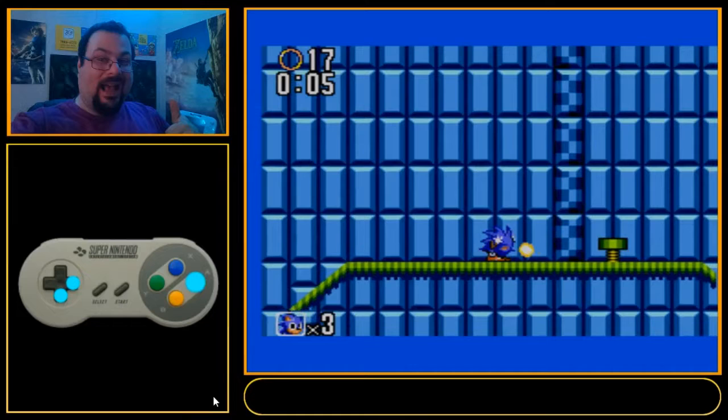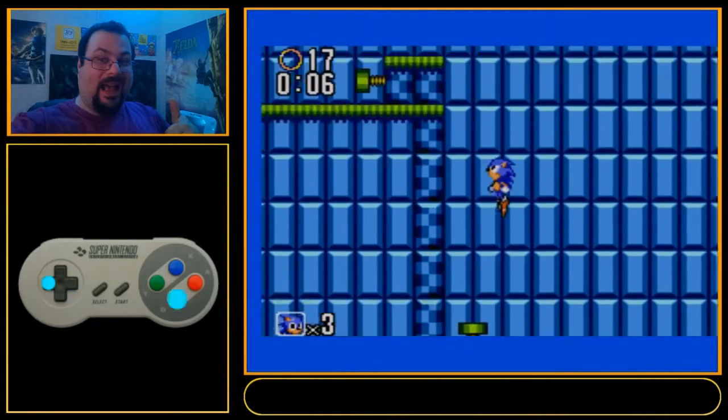Ideally what I wanted to do is land on that ring box and then land on the spring. The spring didn't do that here, which isn't that big of a deal. So I hit that, stopped, and then jumped on the spring.